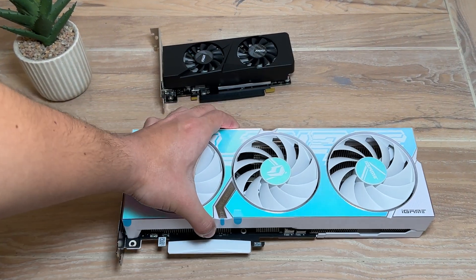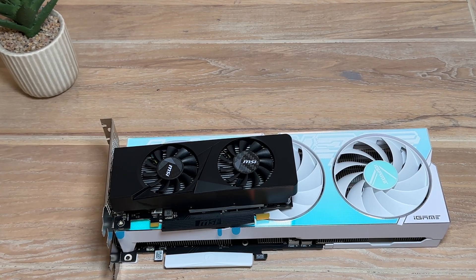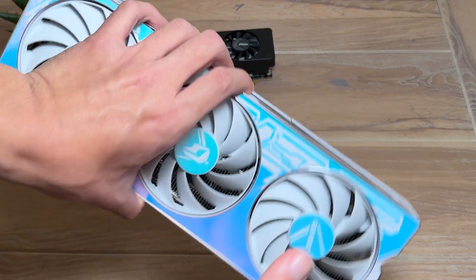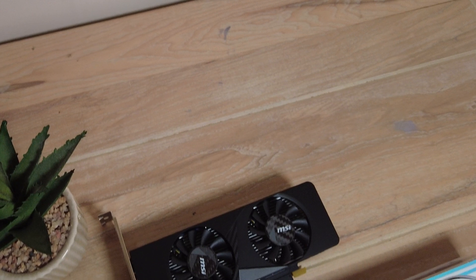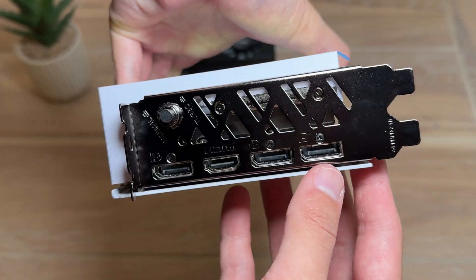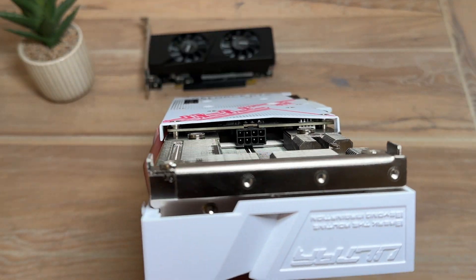Finally, we have the RTX 4060, which is the lowest desktop RTX 40 series graphics card available. Just look at the size difference between these two. This particular version is the Colorful iGame RTX 4060, and it's the most powerful out of the three and also the newest. It has three DisplayPorts and one HDMI, and is powered by a hidden 8-pin PCIe connector.